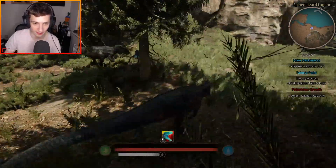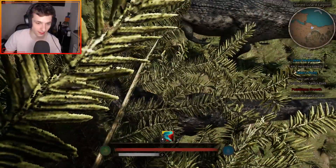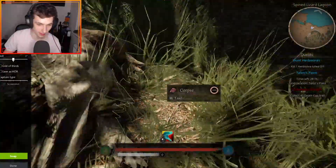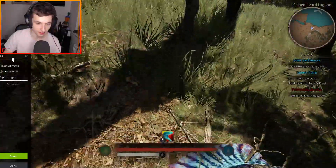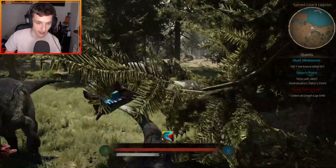This is the first iteration of AI in Path of Titans. And this is it — it's a Platyhystrix, everybody. I know it's dead, but yeah, this is the first. Well, it's gone now, but that was an AI.